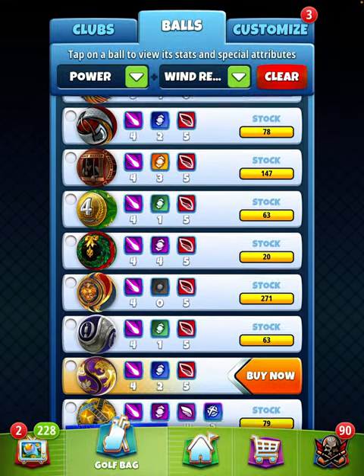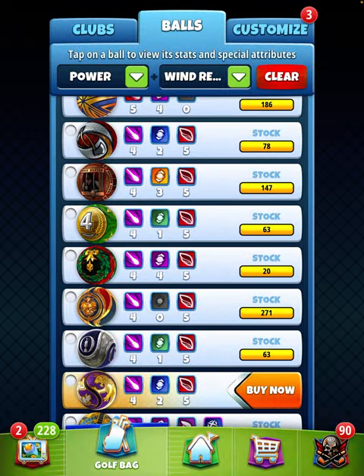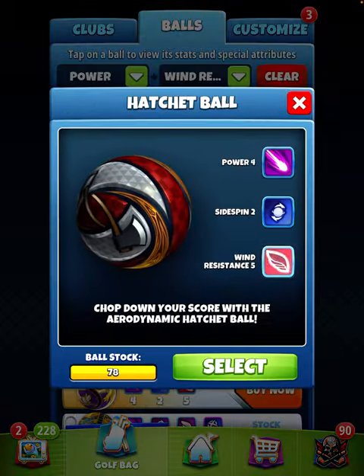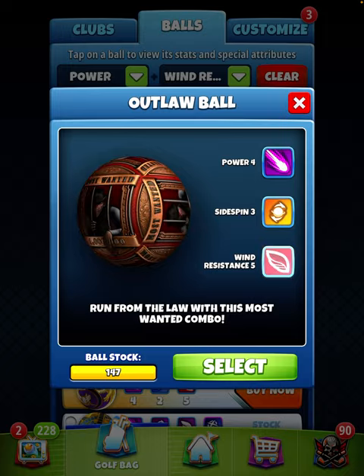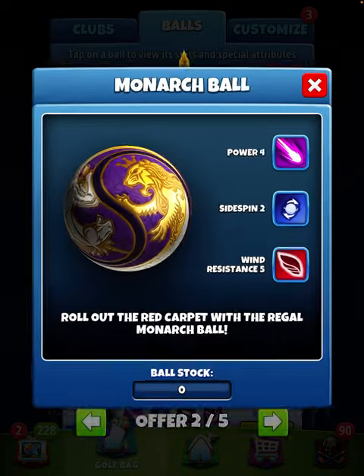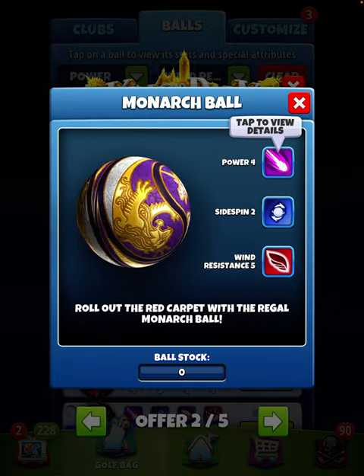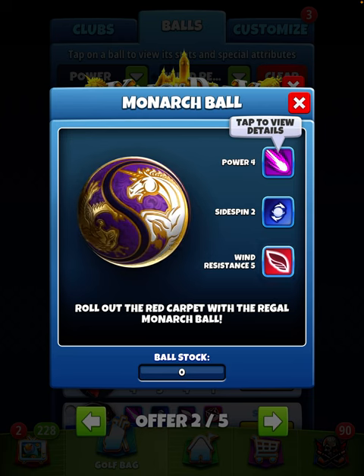So this new ball would certainly come in handy if you don't have any of those balls — if you don't have any hatchet balls, if you don't have any outlaw balls. You would certainly want to have a power 4, wind 5 ball in your bag, pretty much from any tee, but most especially from 3rd tee.